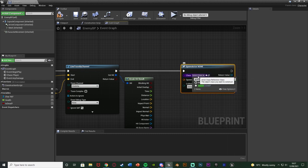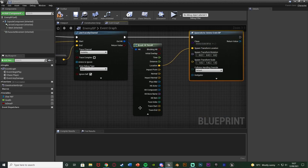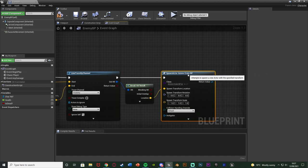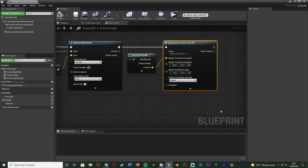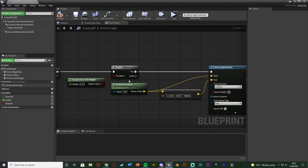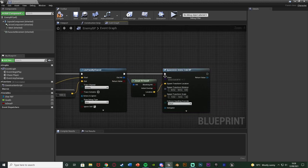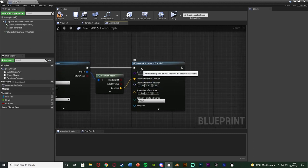This draws a line 1500 units straight down from the enemy so it collides with the floor and returns the floor location. Also make sure Ignore Self is ticked so it doesn't collide with the enemy. Out of the execution line, get Spawn Actor from Class set to AmmoCrate_BP. Right click the Spawn Transform and split the structure pin, setting Location to the Location from Break Hit Result. Leave Rotation and Scale as default - that's all we need to spawn the ammo crate.